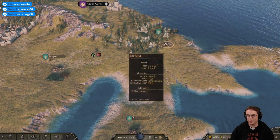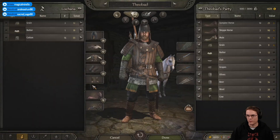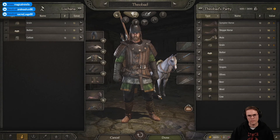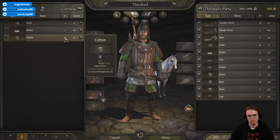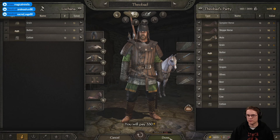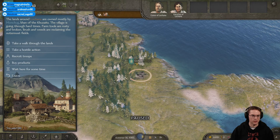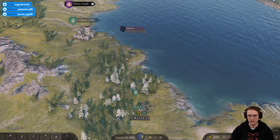16 steppe bandits, I don't think so. And a hideout. Might be a good idea - I'll take five cotton. Doing a bit of trading as we go for cash. Looks like strategy mixed with action and a little bit of role play mixed in as well, so it's a bit of variety.